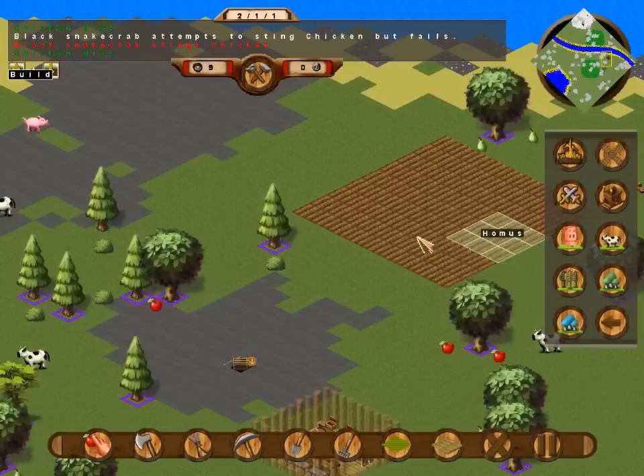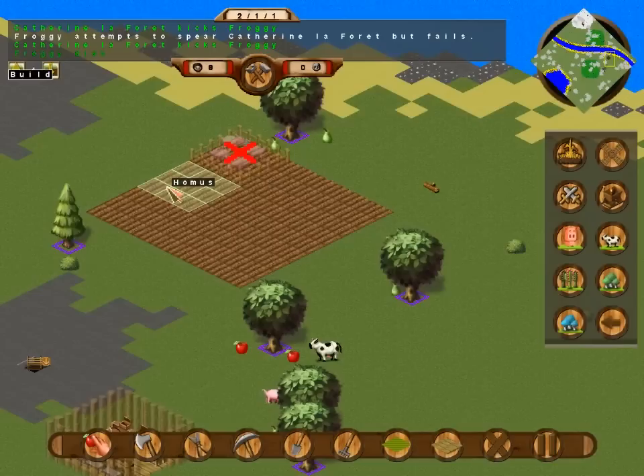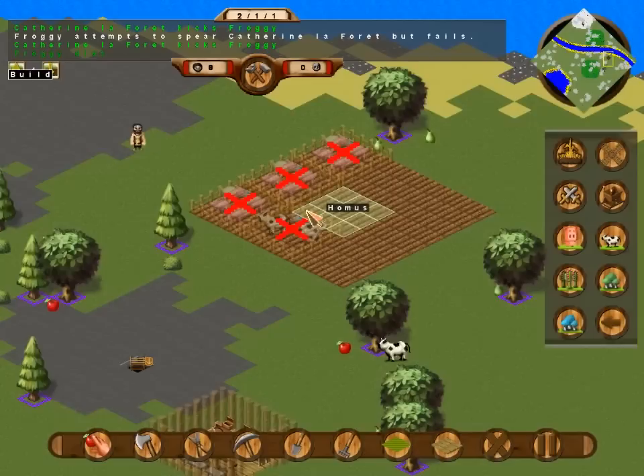We're going to build some buildings. How are we going to do this? We'll put the animals farthest away, we'll put the wheat... We'll go like this, because there's not much expanding room this way to the rocks, and then this way we'll keep expanding if we need to. So we'll do wheat there, pigs there, cows there.